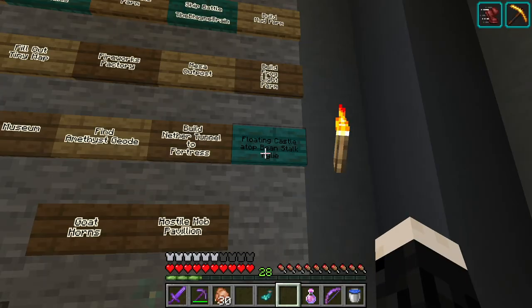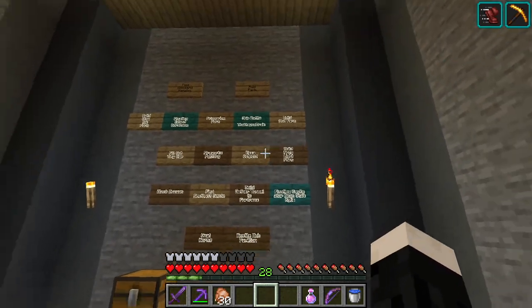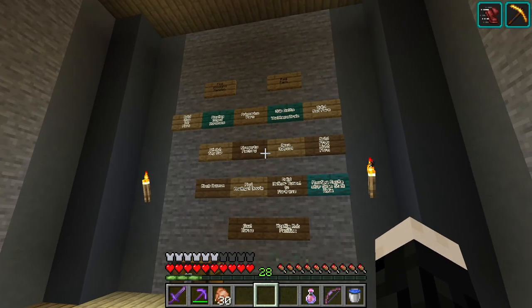Kylie also had a recommendation for our wall of tasks: a floating castle atop a beanstalk - a very specific request. We'll see if we can get to that. We already have a floating island, and maybe we can mix the two together, or maybe the floating island might be good practice for then building a floating castle.